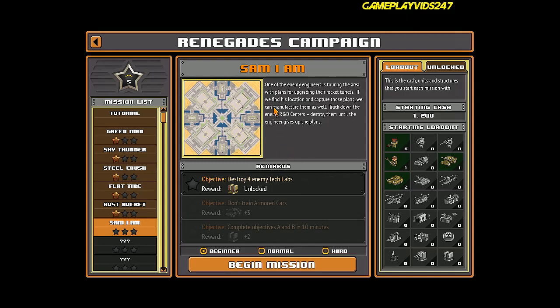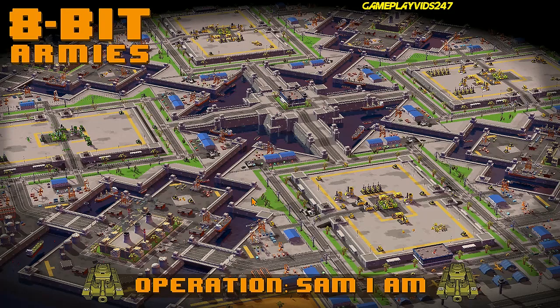Alright, so let's read the mission description here. Okay, so we can actually unlock rocket turrets, it seems, by completing this mission. That's pretty cool. Holy crap, look at this map. Wow, quite a big map.